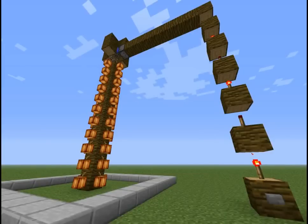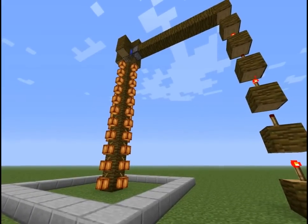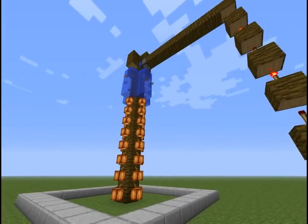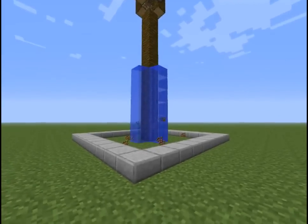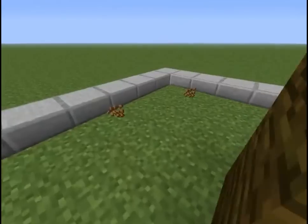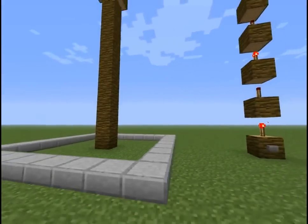What is up guys, the Neocubist here. Today I have a video tutorial on how to make a cocoa bean farm that will look and work exactly the same as this. Let's give it a little bit of a whirl here, press the button, water breaks all the cocoa, and you can just collect all your cocoa beans. Let's get to the tutorial.